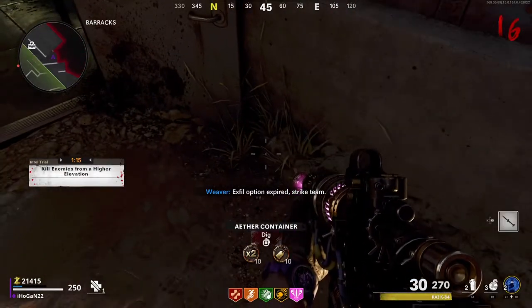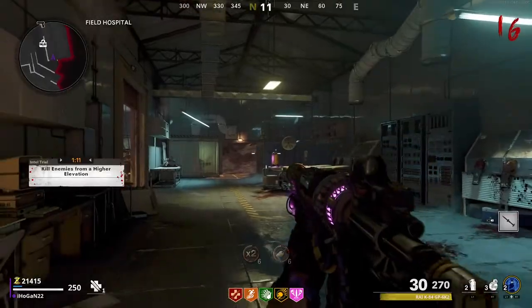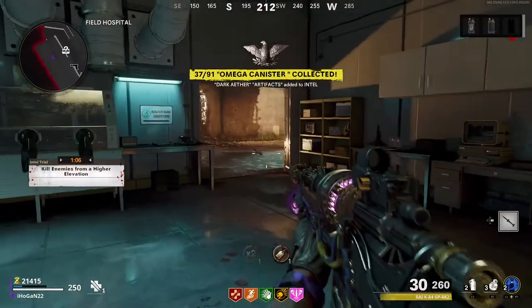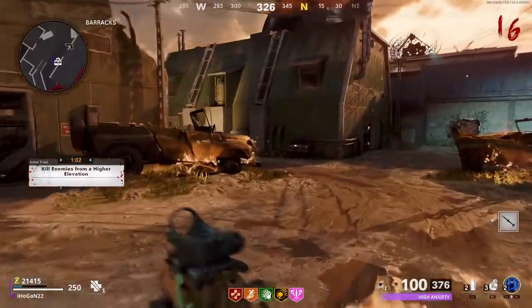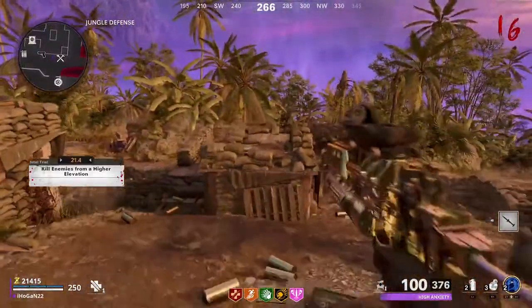Go into the next round, and the next place to dig up is here for the second container. This is why you need the Wonder Weapon — you need to shoot it with the secondary shot, which holds and freezes it in place, then grab it. It's a simple step but you do need the Wonder Weapon. Hold square on it, it will zoom off to a location, shoot it with the secondary shot, and you'll get the second canister.